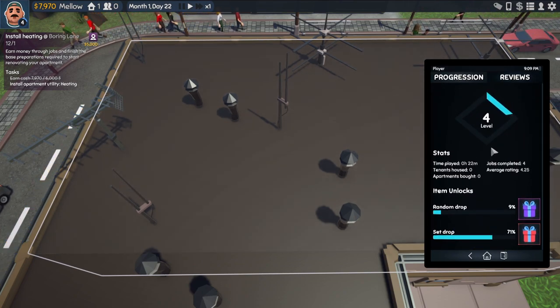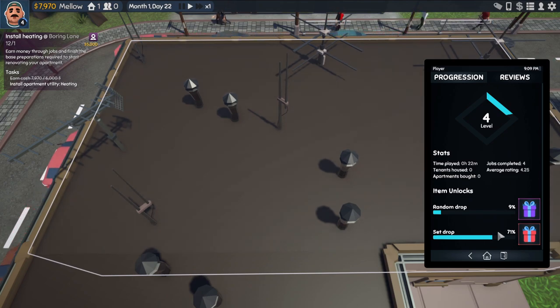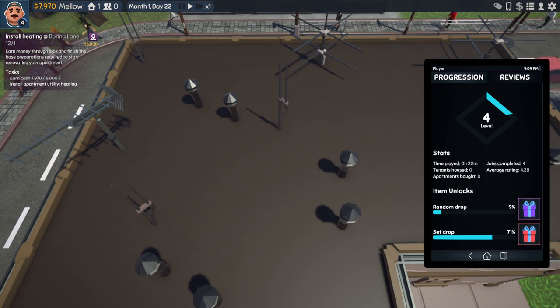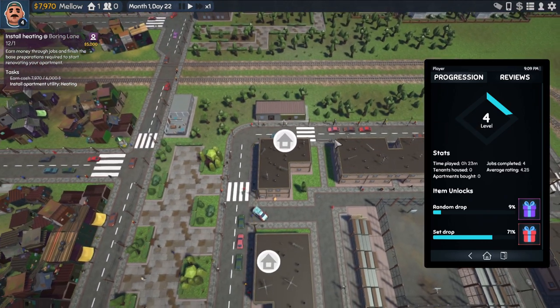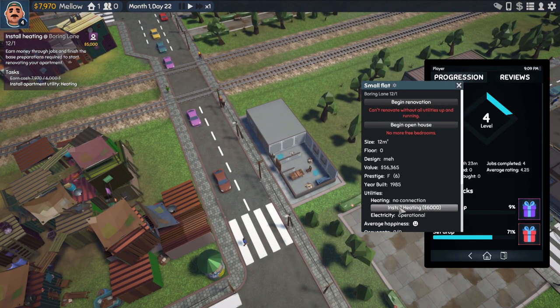We're at level four now. Time played: 22 minutes, tenants housed. This gives us an overall score of where we're at. These are the things we've been unlocking and we're on month one, day 22. What happens if we go to that little apartment we got? We can install heating — let's do that and slowly get this thing ready.